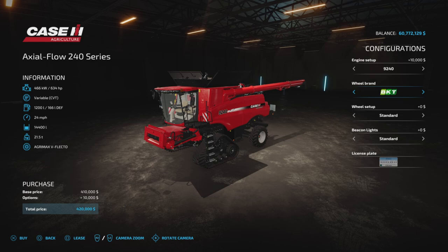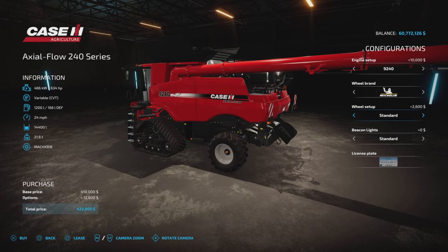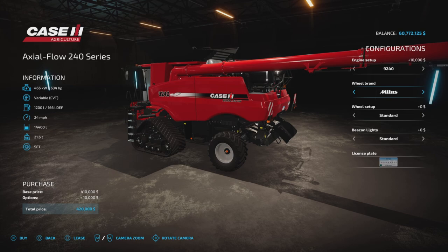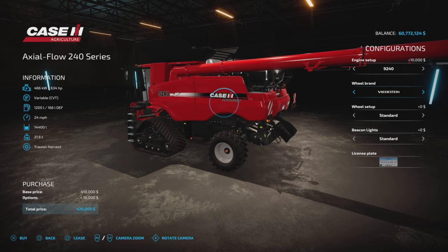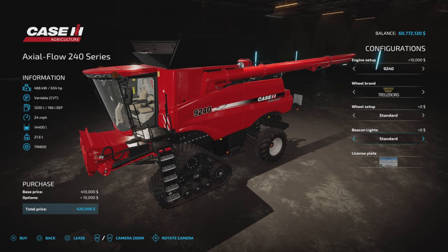Wheel brands: Trelleborg, Michelin, BKT, Midas, Continental, Vertistein, and Trelleborg. This only changes the back wheels — wide or standard. Basically, for all of these, they are all the same, as you can see here. It's just slightly different tread patterns; they're all the track type.